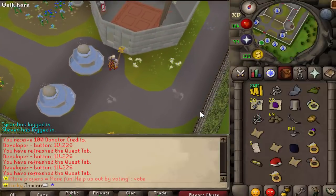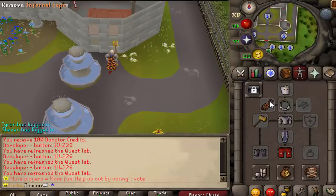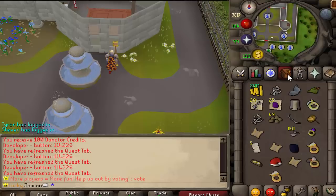You can now take off ornament kits from the Torture, Fury, Anguish, and Occult. Also, the Infernal Max Cape you can now separate to get your Infernal Cape back and your Max Cape back. You can also disassemble the Bracelet of Ethereum, Trident of the Seas, and Trident of the Swamp.